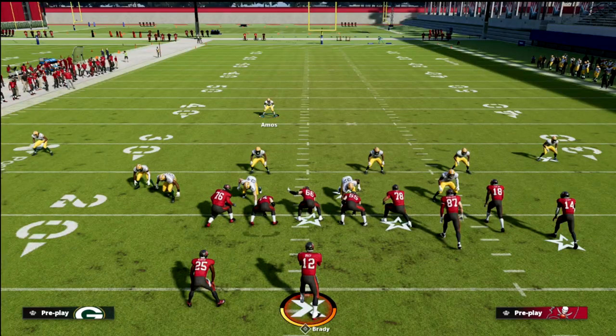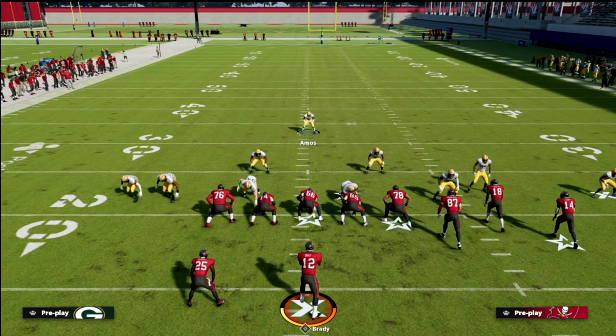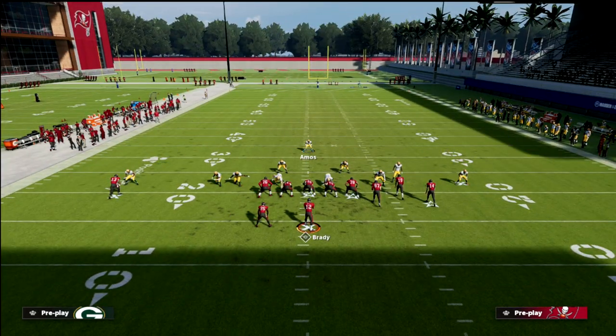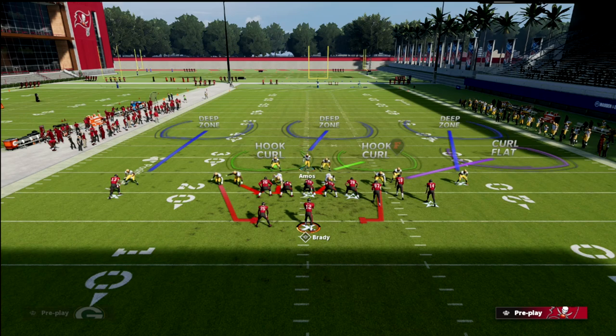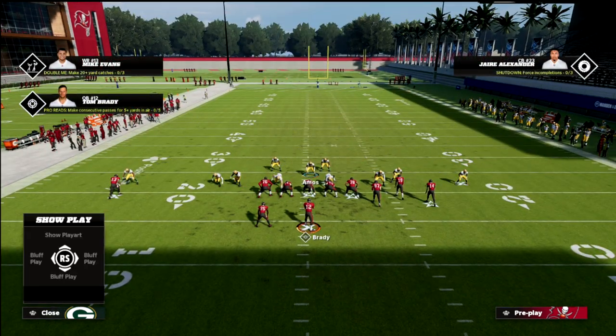The other beauty of this is you're going to have really good contain because a lot of times you can spread your linebackers, and that will typically force that safety onto a contain without you having to move anybody.